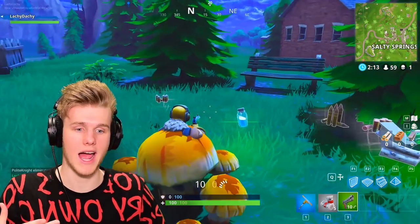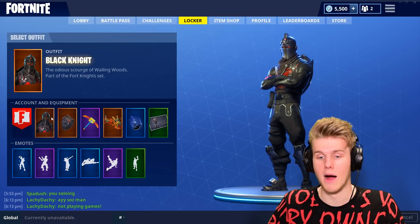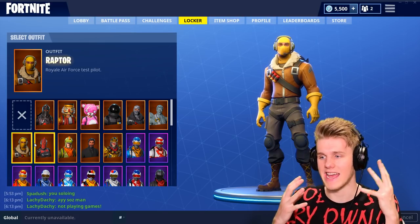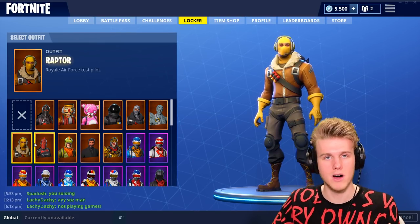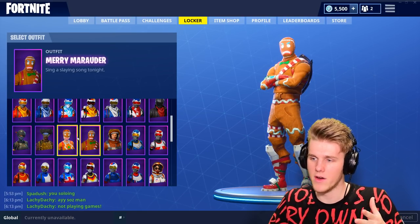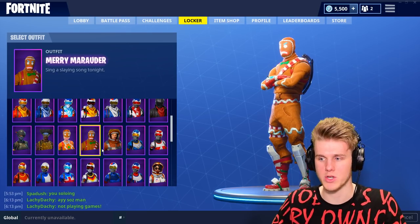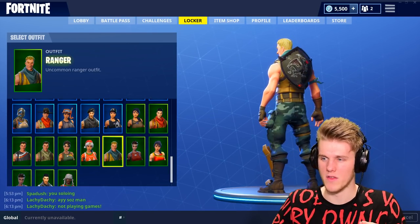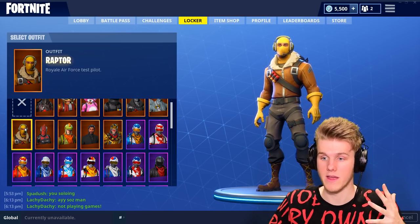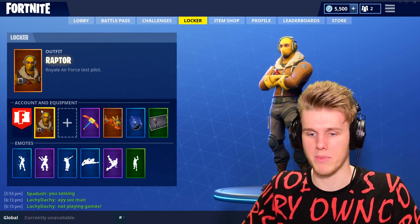So you can't just walk in here and be a mushroom. You gotta actually pay to do this, kind of. If you want the most effective way of doing it, when selecting skins, Raptor is kind of the best — he's got that yellow head that blends well with the mushroom. You could also entertain the ginger gunners; Merry Marauder and Ginger Gunner's orange head kind of works too. And as far as back bling, I just get rid of it — it's just more surface area. No back blings.